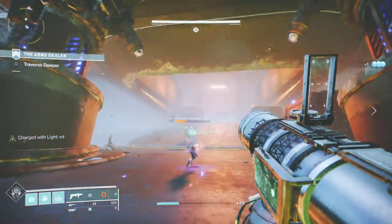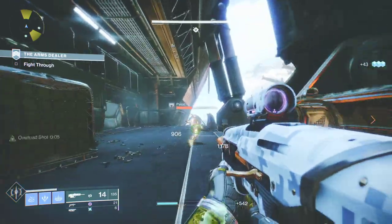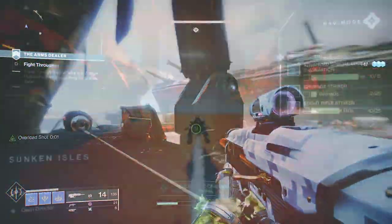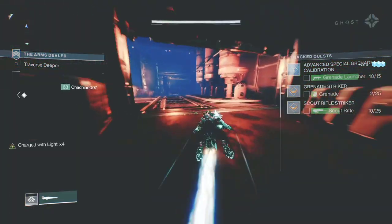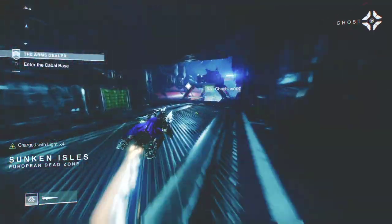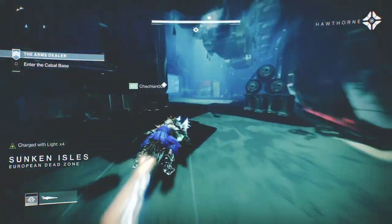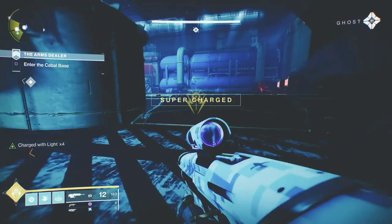In case you haven't noticed, some finishers come with elemental damage. That's why sometimes you might notice that you complete solar damage bounties and wonder how that's possible since you are not using solar weapons or a solar subclass — somewhere along the activities, you might have used a solar finisher. Now that you know some of the importance of finishers, how can you acquire the ones you already have for your alternate characters? Here's how.